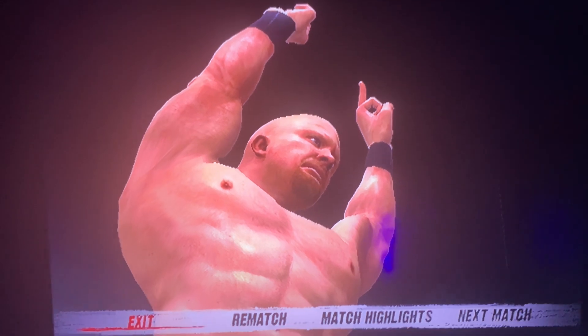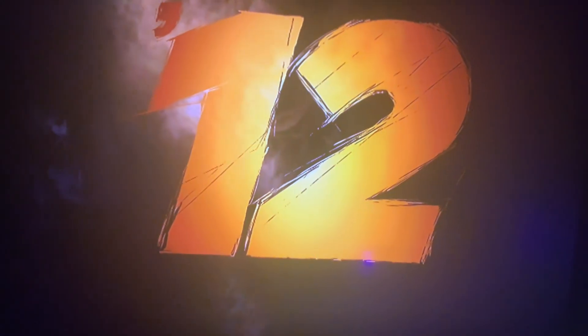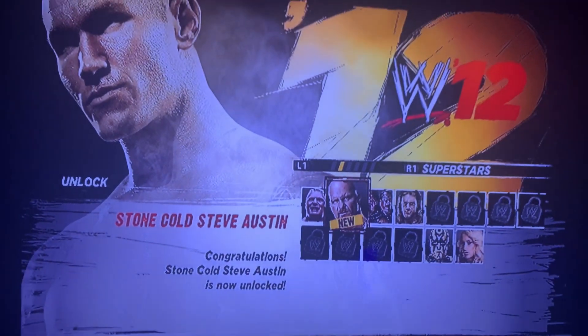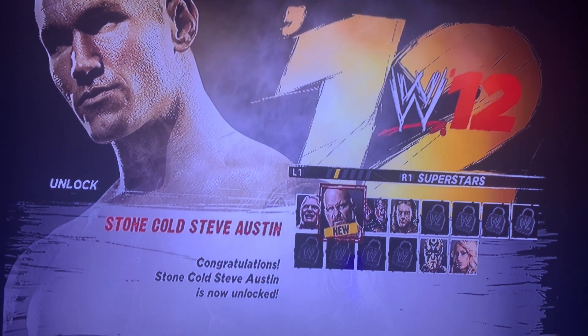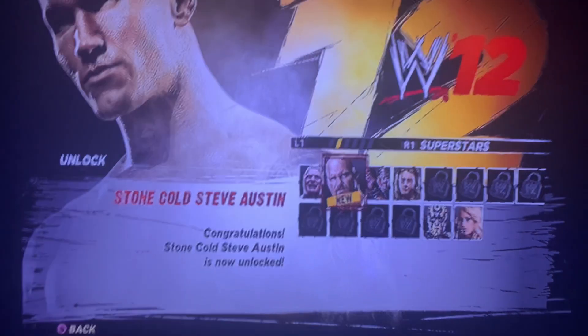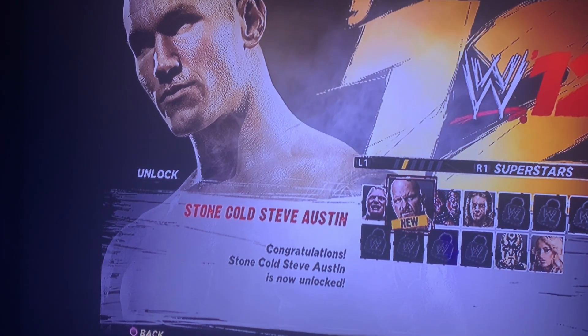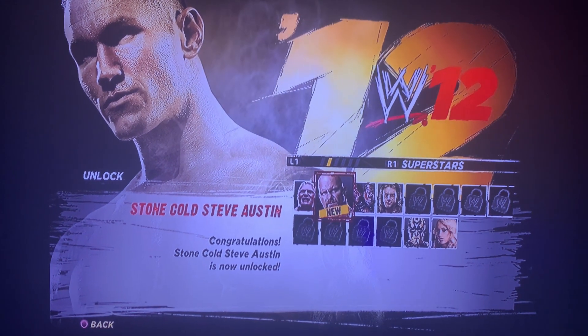The WWE Universe option sounds easy. So you can either do that — defend either major title, like the WWE Championship, at a PPV in WWE Universe mode — or view the WrestleMania cutscene in the Outsider storyline in WrestleMania mode. The Universe method is easier than waiting through that storyline. So that's how you unlock Stone Cold, and I'll see you in the next video for more unlockable characters.